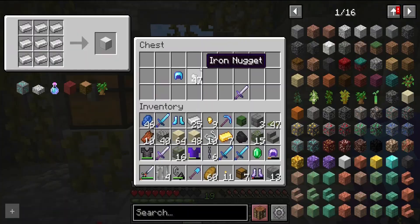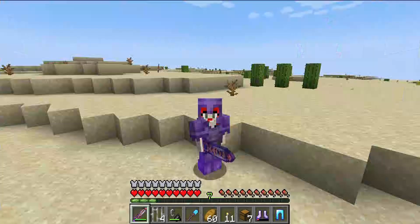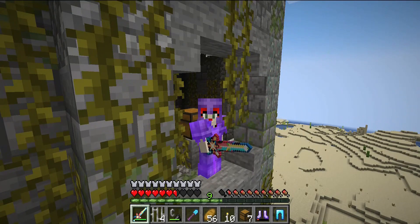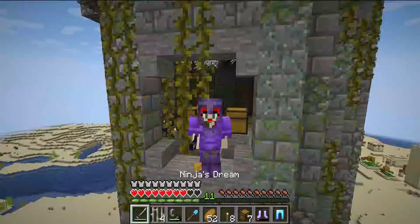The other swords that have extra perks are the sweet steel, the darkened sword, the lightning lord, the ice forge, the crystal blade, the winged warrior, the wildfire, and the ninja's dream.